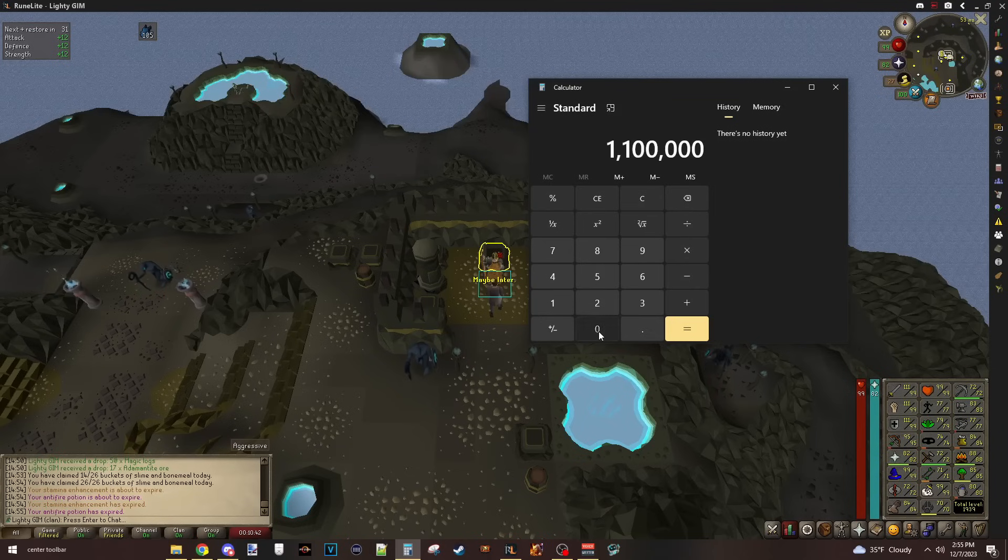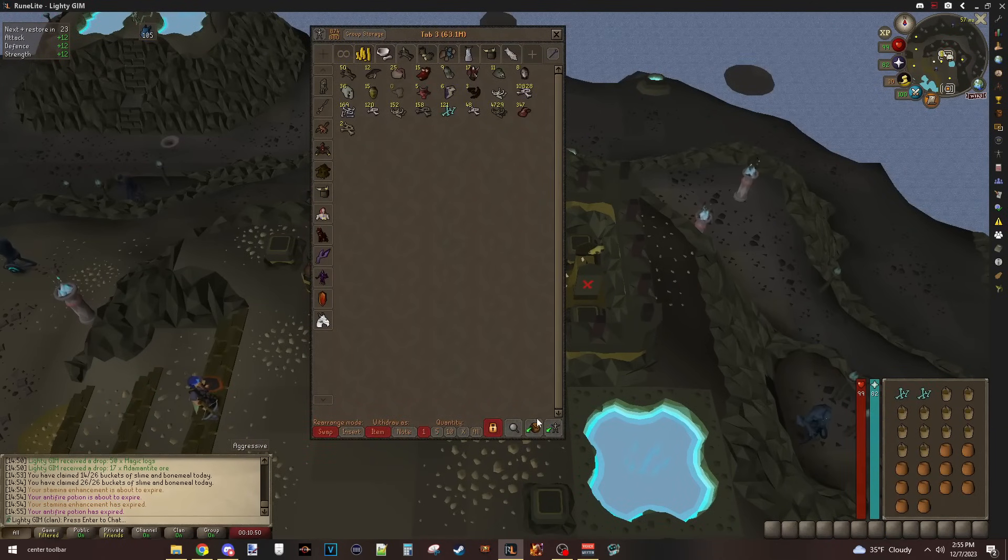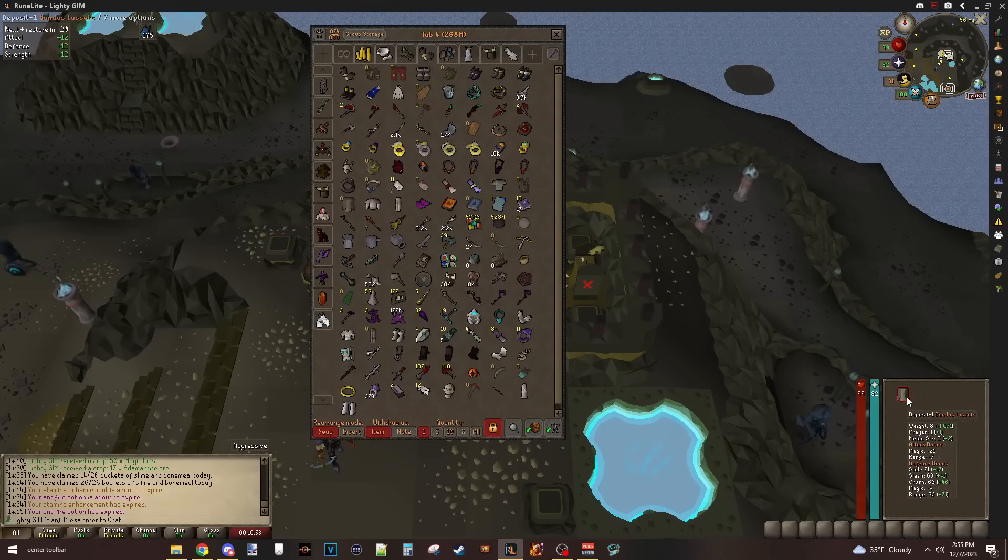We could do the math - let's say 11,000,000 XP divided by 16,000 per day. It would be two years to get to 99 prayer using daily ectofunctus. Is that viable? I mean, legally. Mentally? Probably not.